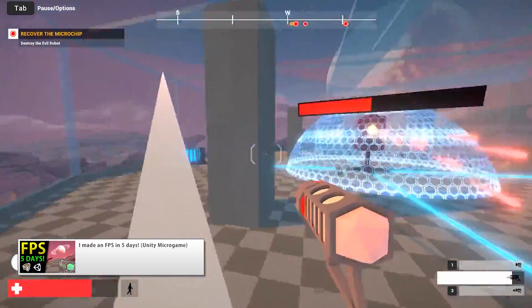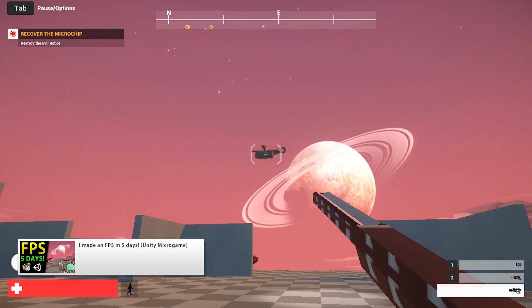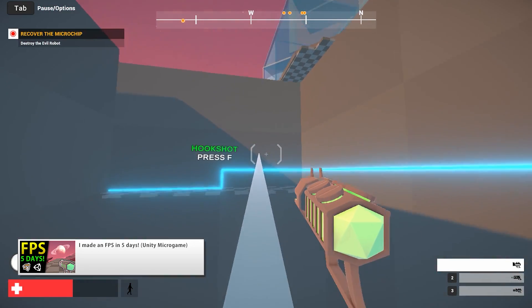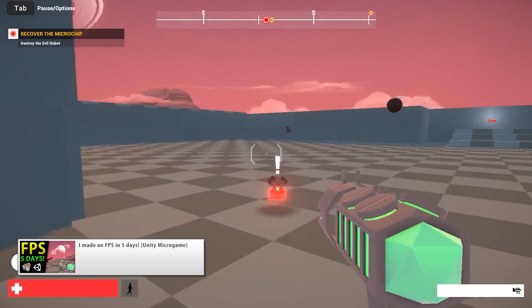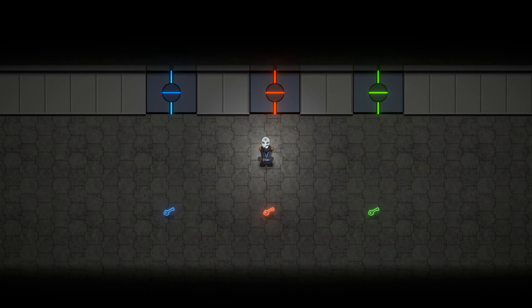Here we're going to make a very nice key door system. One example of this system in use is in the FPS game I made recently. If you haven't played it yet, go check out the link in the description — it's fully playable in your browser and nice and short. The game contains several colored keys and several colored doors, just like we have right here.